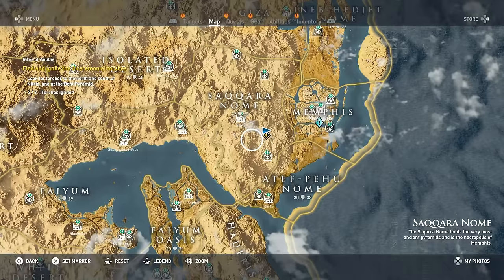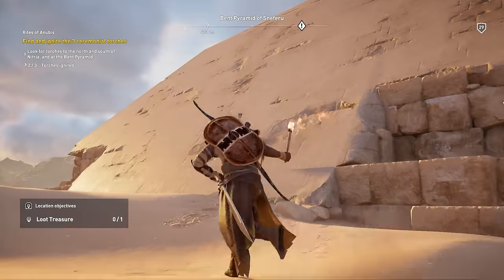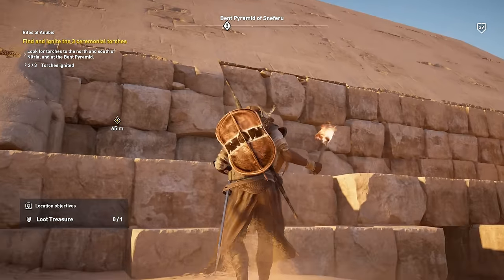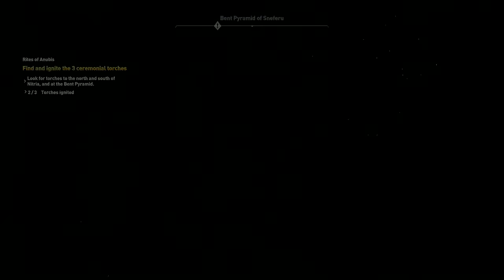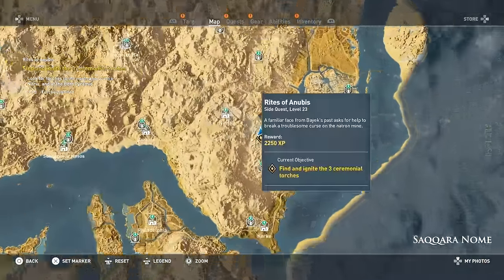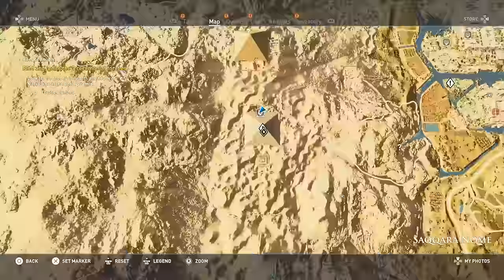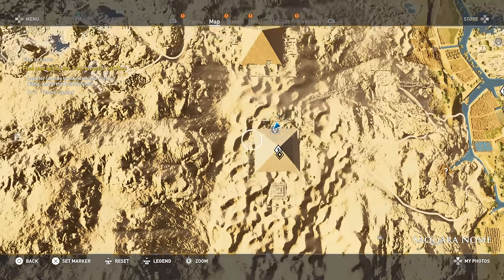Greetings, everybody. Jontai here with a real quick video on how to get into the Bent Pyramid of Sneferu. So we're in this region, kind of the eastern side of Assassin's Creed Origins. You might be taken here by some quests, like the Rites of Anubis, or just general curiosity.